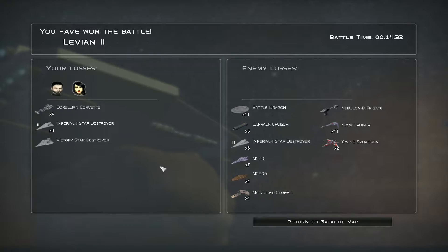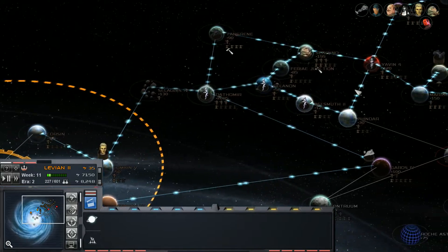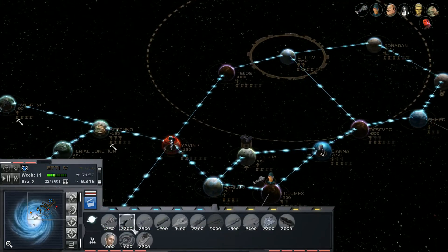We lost two characters who were in Imperial-class Star Destroyers. We lost four Corellian Corvettes, two Imperial-class Star Destroyers, and a Victory-class Star Destroyer. However, we killed so much of their fleet: eleven Battle Dragons, five Caracruisers, five Imperial-class Star Destroyers, seven MC-80s, four MC-80Bs. Oh my god, that's so many ships we destroyed. And of course, Zing is still alive. Overall, that was pretty damn good. We need to get some reinforcements to that fleet though, so the Star Destroyers being built up here we're going to need to move over there. We need more Star Destroyers - that's basically what that fight told me.